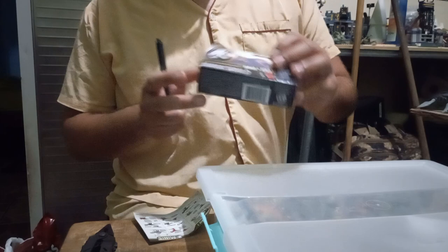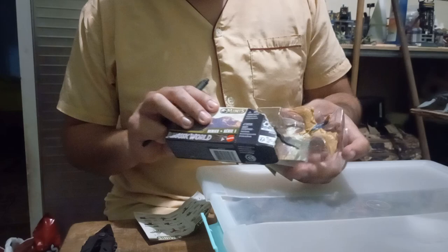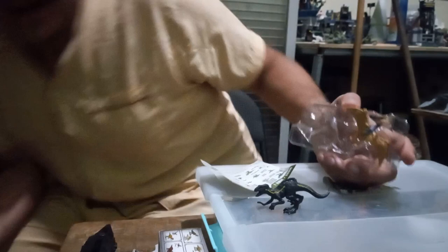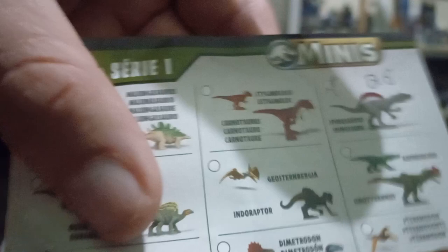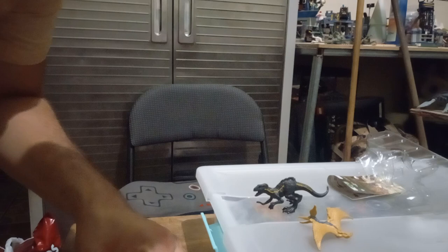3G — yes, we have the Indoraptor! The holy spawn, the Devil Dino hybrid from Jurassic World: Fallen Kingdom. And this is the Geostenbergia — here you have it. This is on 3G. So this is two dinosaurs: Indoraptor and Geostenbergia on 3G. This is a nice score — the best one, the one we were targeting. Let's put it to this side.